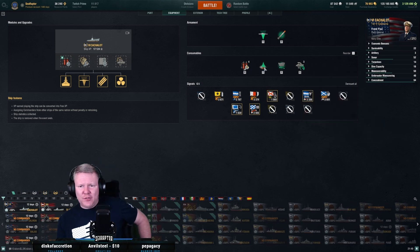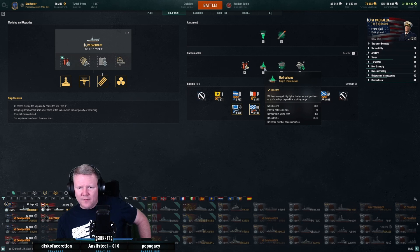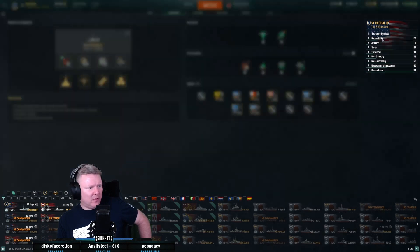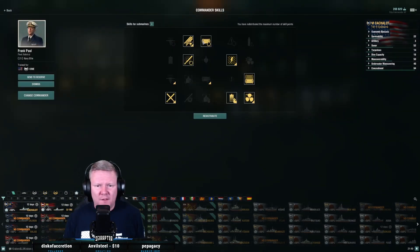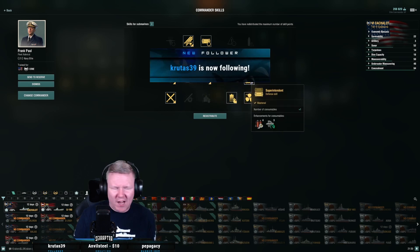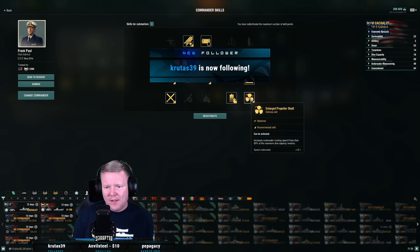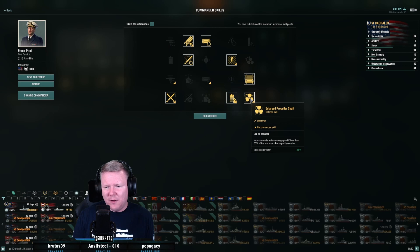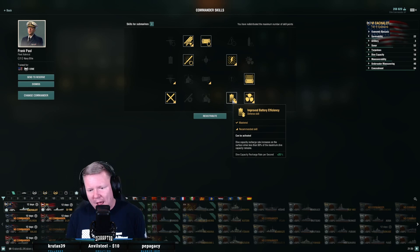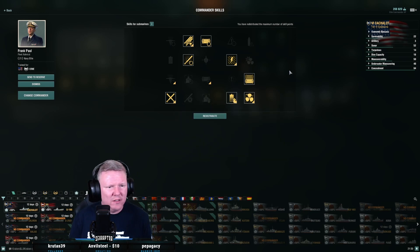My speed underwater — at least I'm slow underwater, I should be slow underwater. Now I have two different consumables: hydrophone highlights surface ships; submarine surveillance highlights submerged ships — that's really important. Now my skills: I've gone flooding, faster prep time on consumables, faster torpedo reload, module maintenance, extra charges of things. Increase of underwater running speed when less than 50% maximum battery — so I'm faster underwater when my battery's below half. Dive capacity recharge rate increases on the surface when under half — it'll recharge faster. And then adrenaline rush. That seems reasonable.